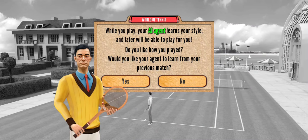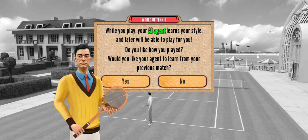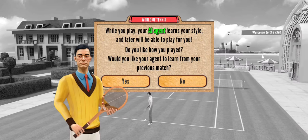While you play, your AI agent learns your style and later will be able to play for you. Did you like how you played? Would you like your agent to learn from your previous match?